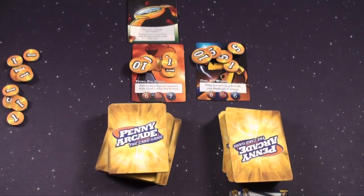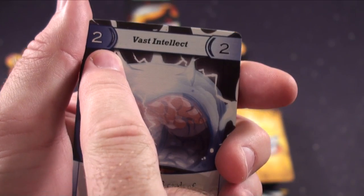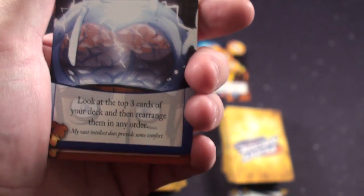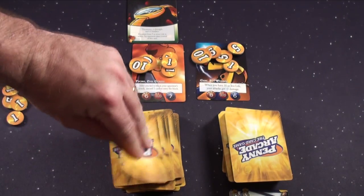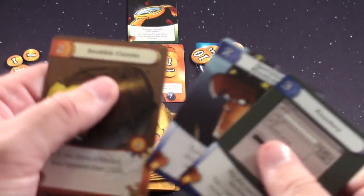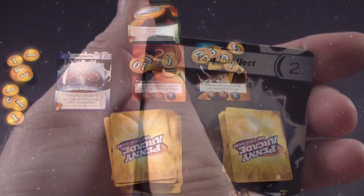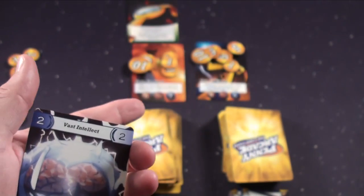The second thing you do on your turn is play a hijinks card, which is the blue-bordered ones. In this case: look at the top three cards of your deck and rearrange them in any order. I would take this card, make a discard pile, draw three cards, and put them in whatever order I wanted. To play a hijinks card you must have at least this much intellect.